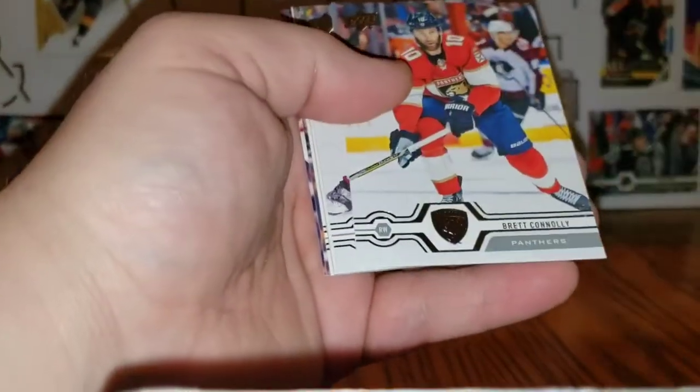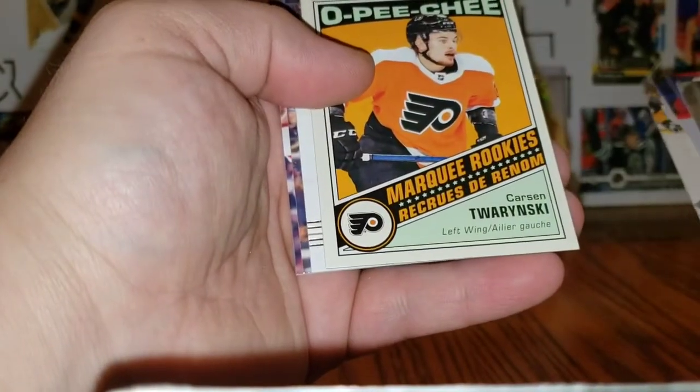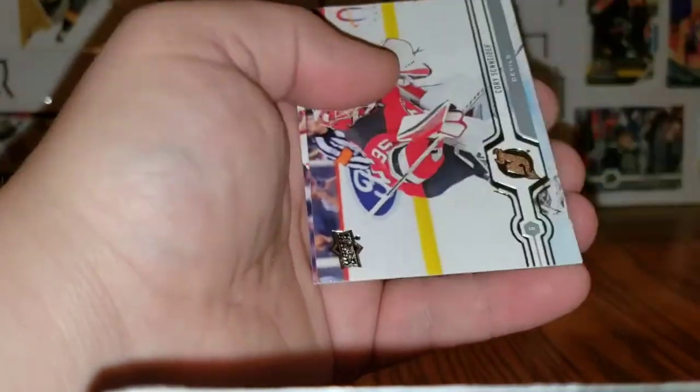Evgeni Malkin, Jay Bouwmeester, Brett Connolly, Mikko Rantanen, and Carson Taborinski OPC Update Marquee Rookie Retro of Colin Miller. Corey Schneider and Justin Abducator. So that is it — let's recap the hits.